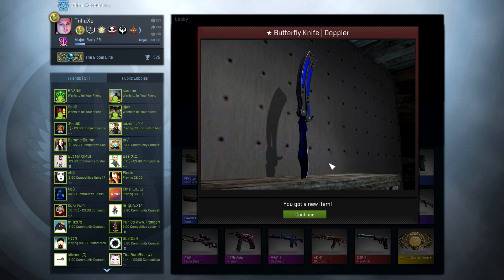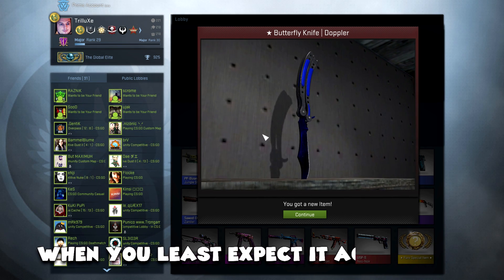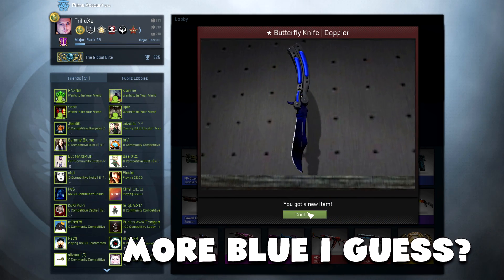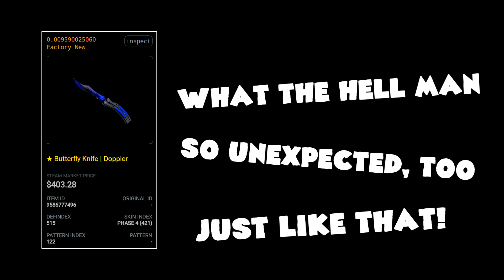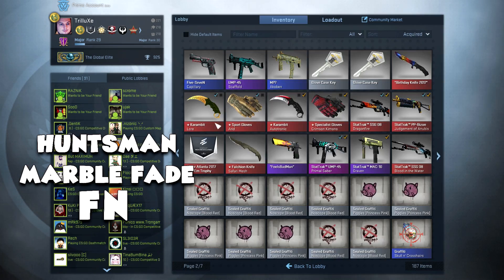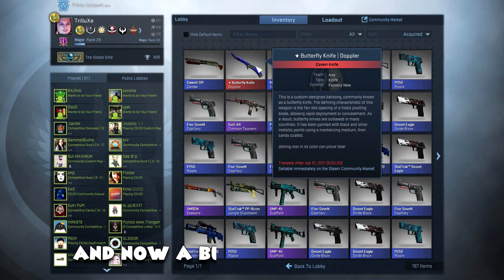Die ist blau. Keine Ahnung, was für eine Phase ist. Alter, das kam auch so unerwartet. Was geht ab, Alter? Mehr blau oder mehr schwarz? Mehr blau, glaub ich. Und das ist Phase 4. Phase 4, ey, was geht ab, Alter? Das war auch so unerwartet. Einfach so! Das ist offiziell die Kiste — Huntsman Marble Fade FN vorgestern, jetzt ein Butterfly Doppler FN.